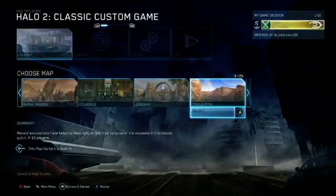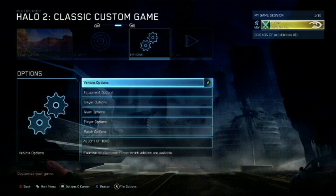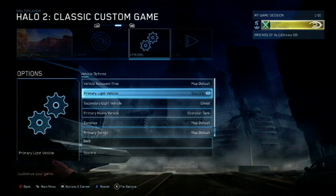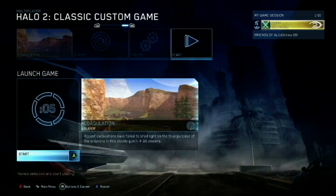You want to go to Coagulation Halo 2 Classic — it doesn't work in Anniversary, I have tried. So what you want to do is go to your vehicles. I did ghosts for my fast vehicles because they're faster, and then you want to have scorpion tanks because this is the tank glitch.